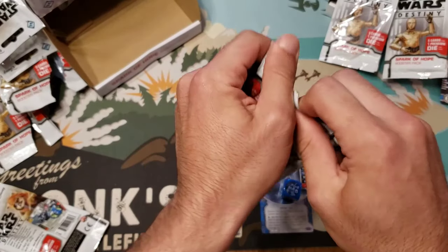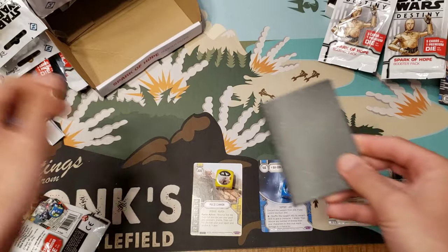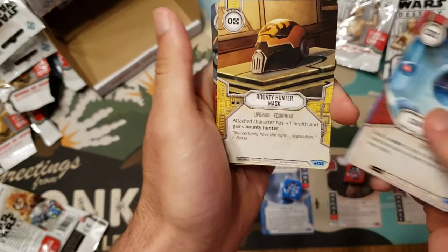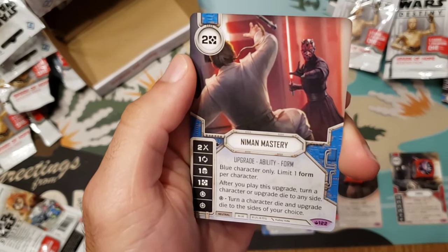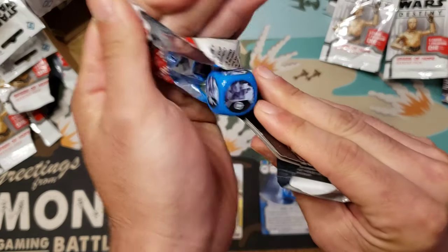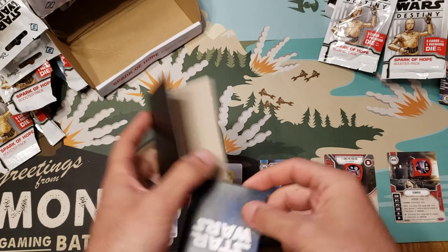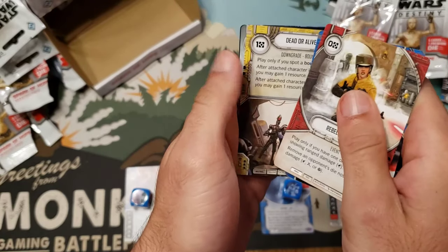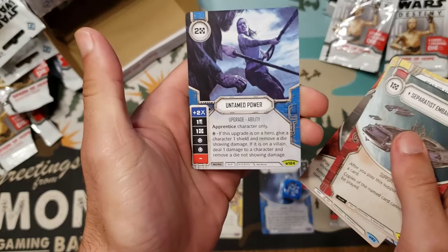What do you guys think the next two legendaries are going to be? Yoda's Protection, Counterintelligence, Bounty Hunter Mask — fantastic, I'll take as many of those as possible — Hostile Territory, and Nimmin Mastery. All right, we got Nimmin Mastery and Nimmin Training now. Chancellor's Edict, Rebel Assault, Dead or Alive — finally! — and the first Separatist Embargo, Untamed Power.